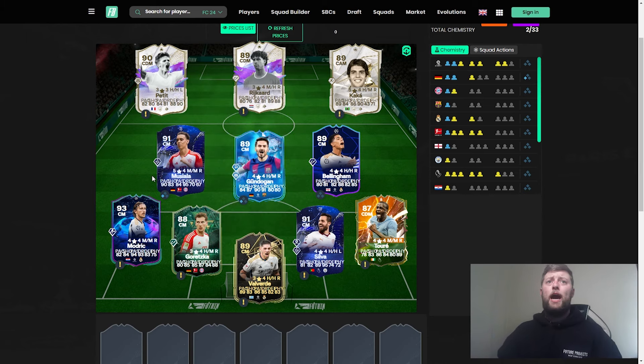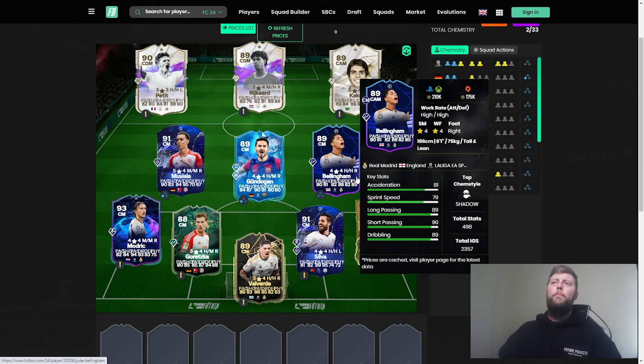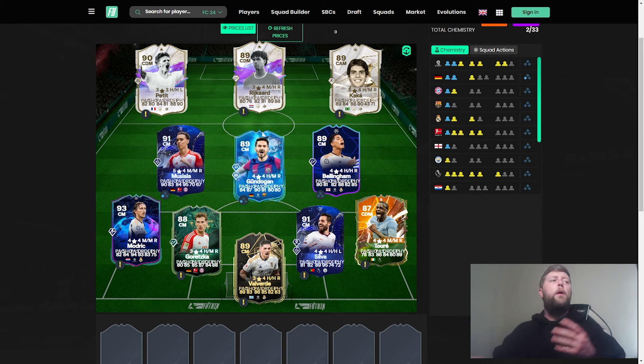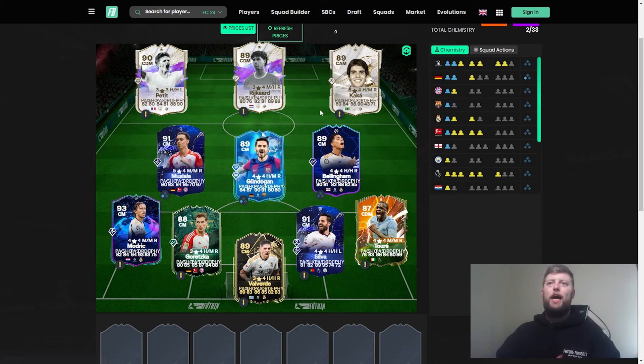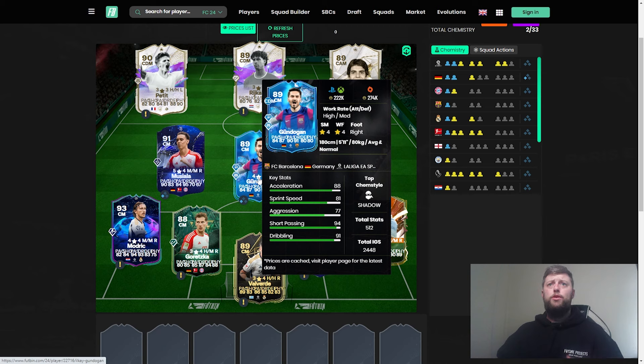Musiala could do with an upgrade now but is still a brilliant CAM. Bellingham's 89-rated version is around 210k and still very good with well-spread stats — you could pair him with Gundogan, Valverde, Goretzka, or Yaya Toure. A two-midfielder setup works well, either defensive-oriented or with a CAM alongside. Personally running a TOTY Putellas with Zidane — Zidane from an SBC — but a Bellingham and Zidane midfield would work just as well.